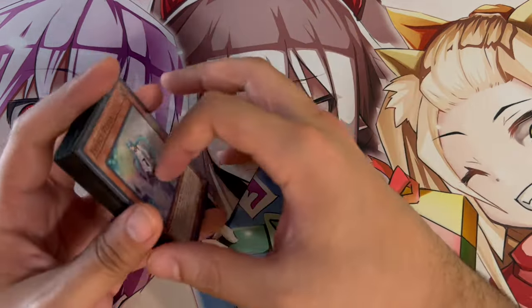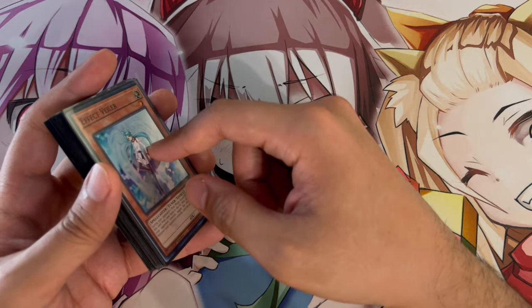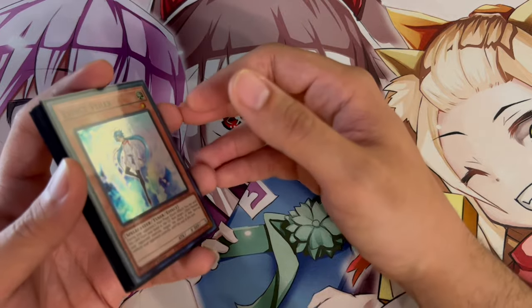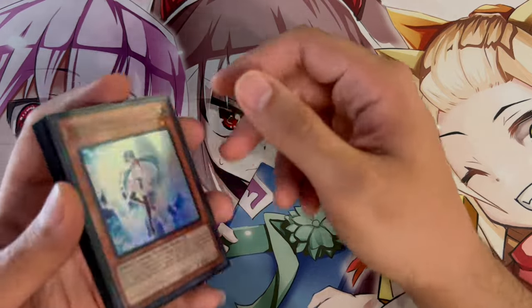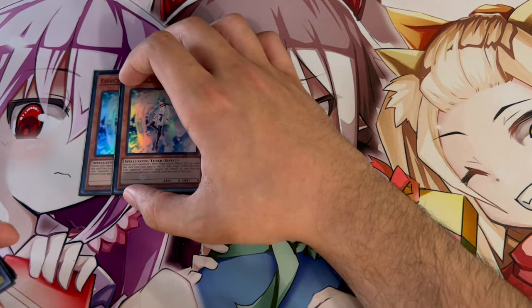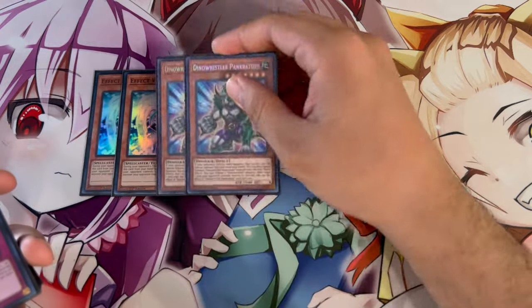Lastly, the side deck — side decks are always personal preference, and this is just a skeleton you can use that covers pretty much everything in the format. Build your side deck around your locals: if it's more combo-based, Tempai-based, or control-based, adjust accordingly. Valor is really powerful as a hand trap that's good into certain decks where Droll isn't as effective.